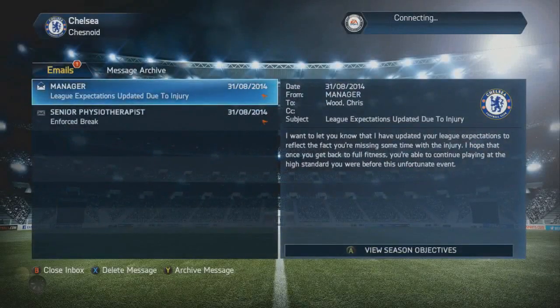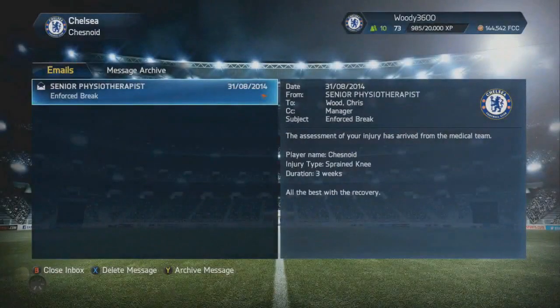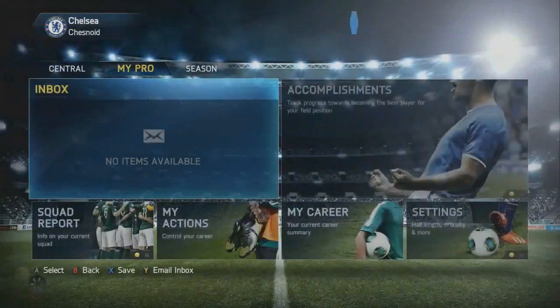We got an email — manager, league expectations updated due to injury. I want to let you know that I've updated your league expectations to reflect the fact that you're missing some time with the injury. I hope that once you get your full fitness back, you'll be able to continue playing at the high standard you were before this unfortunate event. Enforced break — how long are we out for? Just three weeks, that's okay. Three weeks is alright, we will be able to cope with that. Still disappointing though — we were in a great run of form.